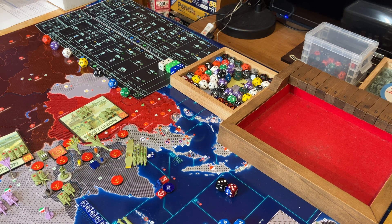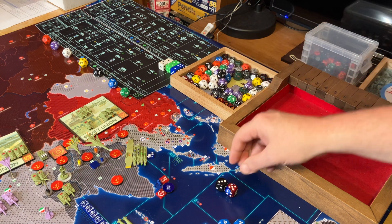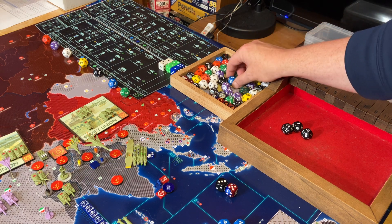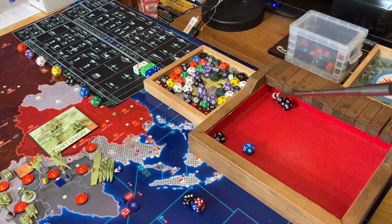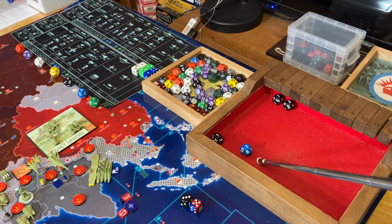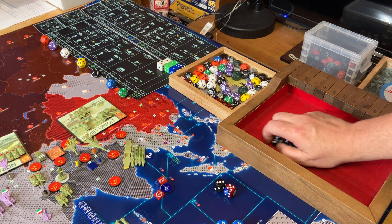Now let's go into the first round of combat. I have three air superiority fighters fighting at fives, and one fighter at six for air superiority. Rolling the air superiority part first — six, seven, both misses. But I have a one and a two. That's two hits, there are two helicopters, so that's obvious.